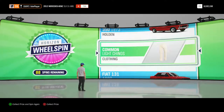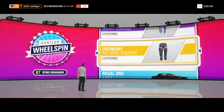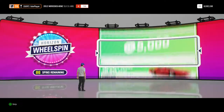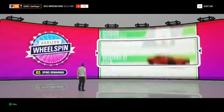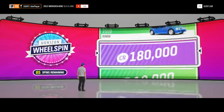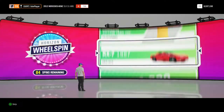Some common light chinos, they have gone straight into the collection, never to be seen again. Next up we have got the legendary red biker trousers, again straight into the collection, never to be seen again. Next up we have got 5,000 credits, that will be swallowed straight up into the bank account. And next up we have got a BMW Z3 M Coupe 2002 model, not a bad car.